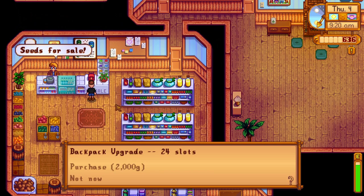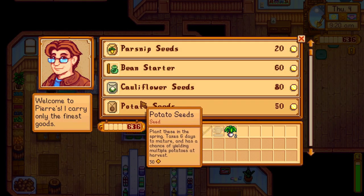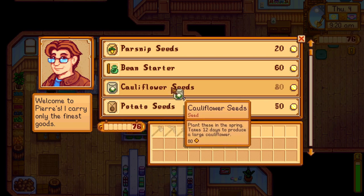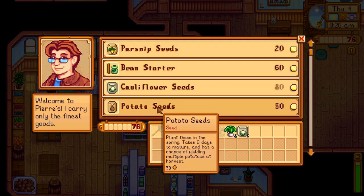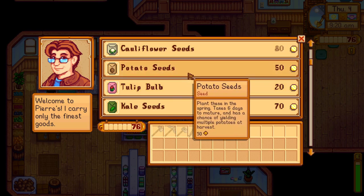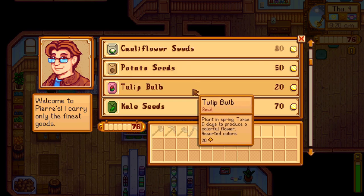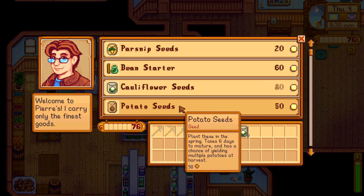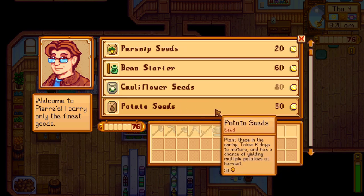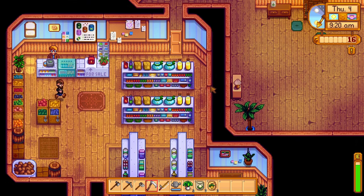With all the cauliflower we're growing we might actually get there soon on the first or second harvest. We've got 76 gold left. Potatoes take six days with multiple yields — do these go in spring and summer? No, just spring. I want to get something that will cross over but it's still fairly early in the year, so I say we go ahead and get some more parsnips — let's get three of those.